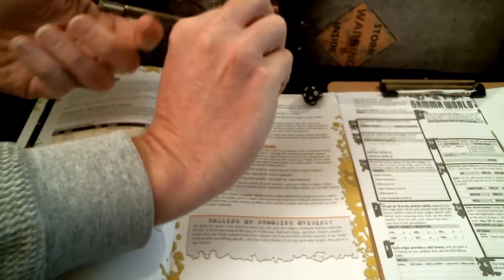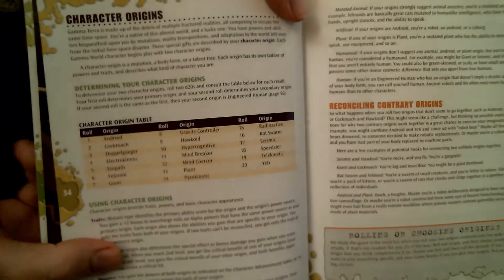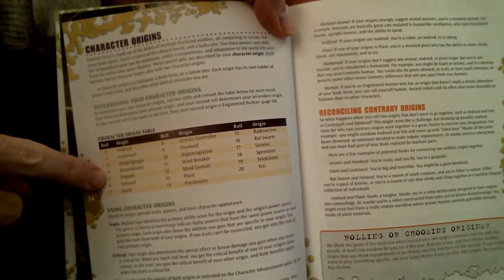So let's go for the primary origin. I got a five, which I thought was electro-kinetic. Then for the secondary I got a nine, which is hawkoid — so I'm like a hawk-man who does something with electricity. But I need to double-check that roll.